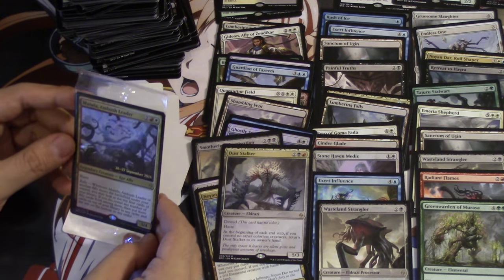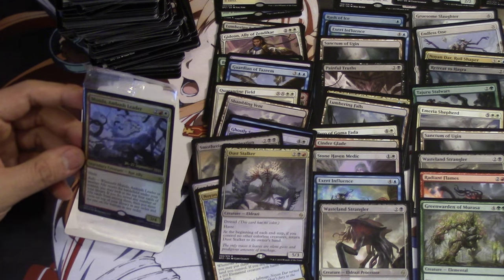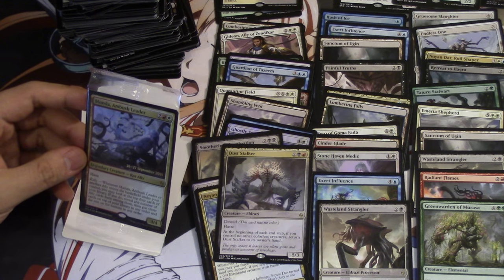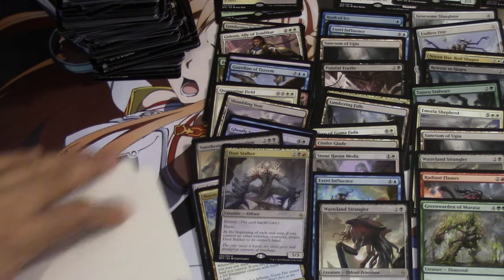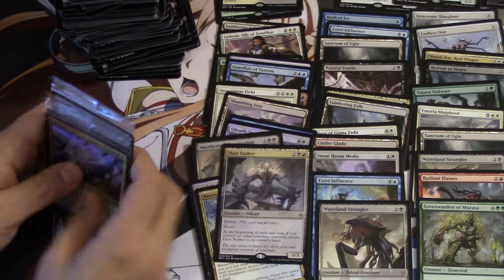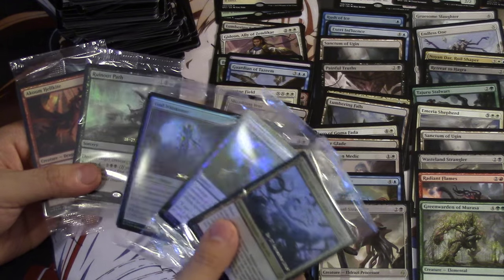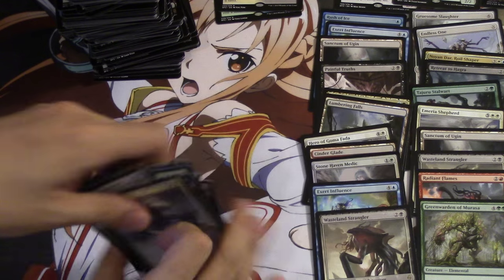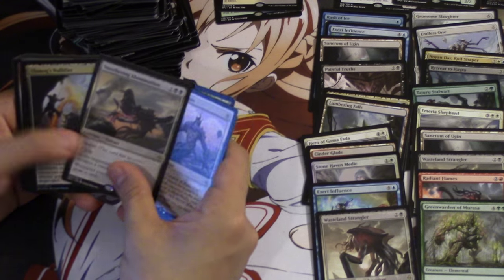Ambush Commander - haste, rally. Whenever Ambush Commander or another ally enters the battlefield under your control, you may essentially scry four: you may reveal any number of ally cards from them, put them into your library in any order, and the rest on the bottom. This card's not bad because it has a good body. So let's summarize - as foils, the best foil we got was probably Ruinous Path - not a bad foil. And the best card we got was Gideon. I'll go over the cards right now. Look forward to a ton more of these videos.